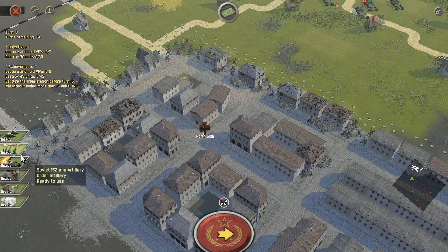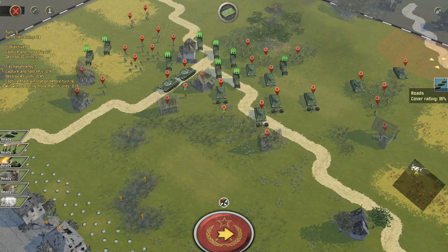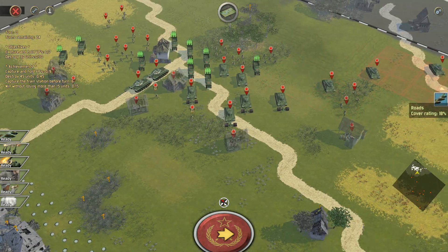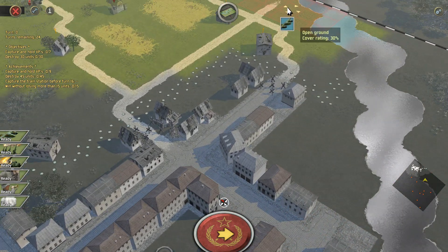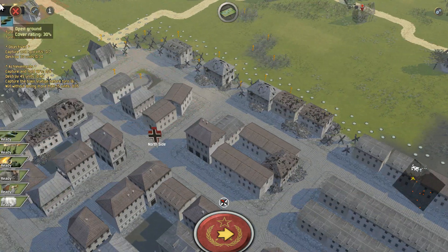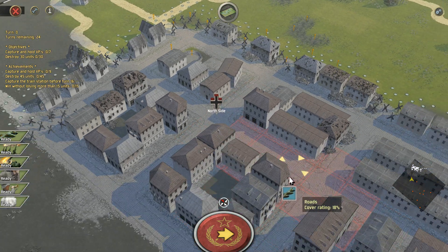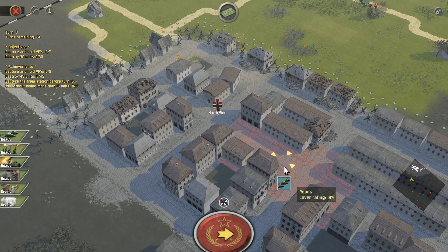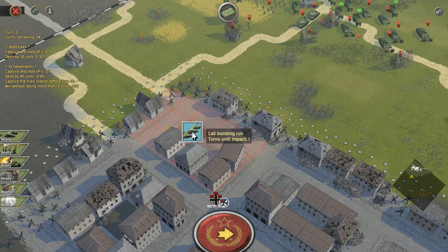Checking out some of the stuff inside this mission: we get a map like this in scale we haven't seen before. The Germans are dug in, they have a nice minefield centered all along the front, along with some tank traps defending this town. We have the objectives of capturing at least seven of the nine victory locations, and we have to destroy 30 units within 24 turns.